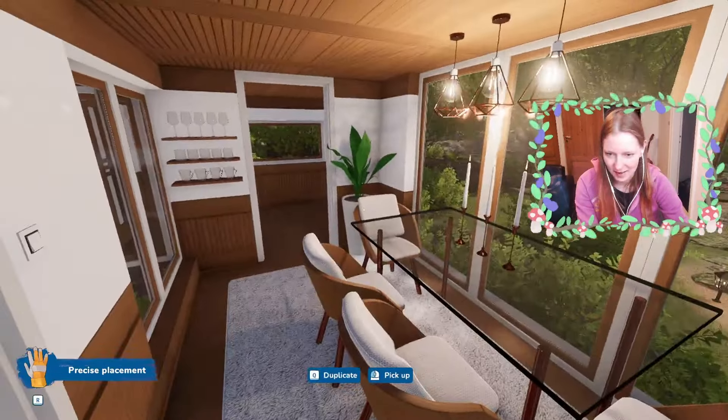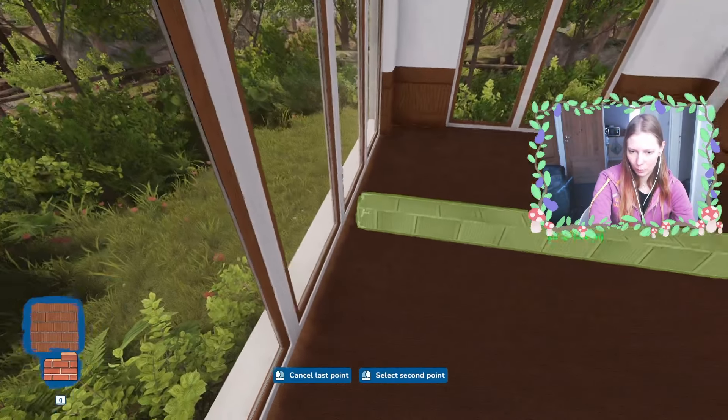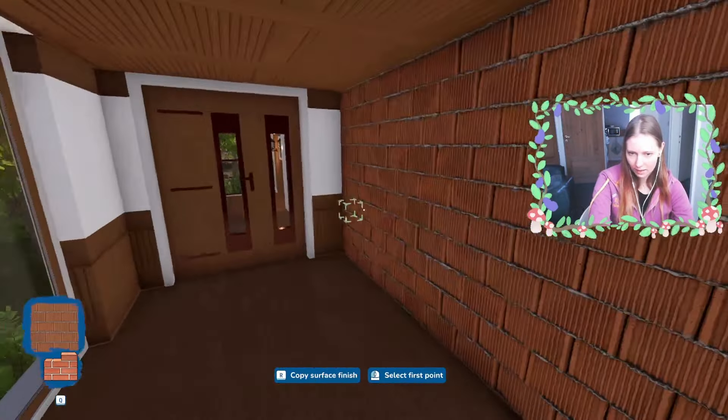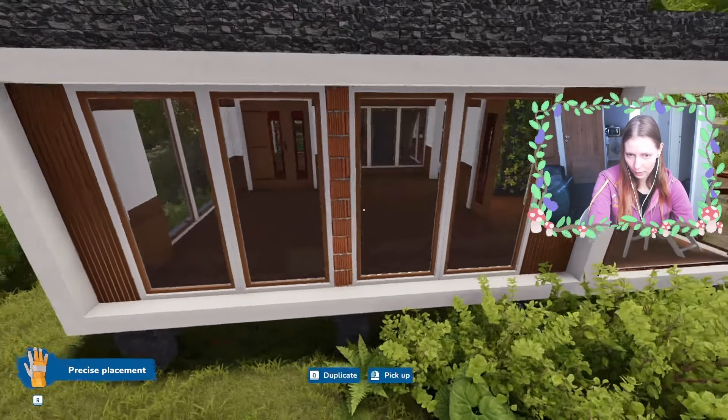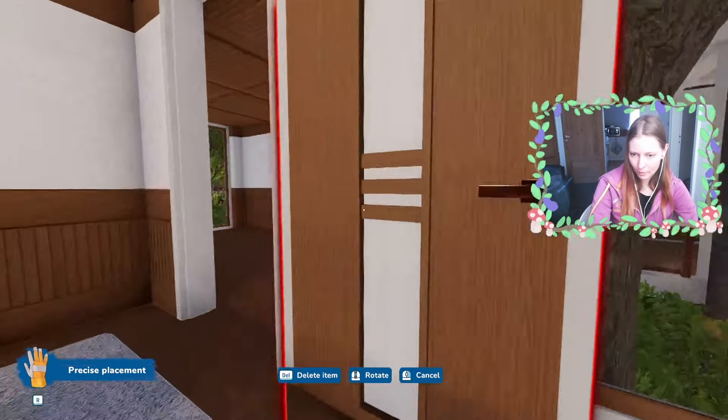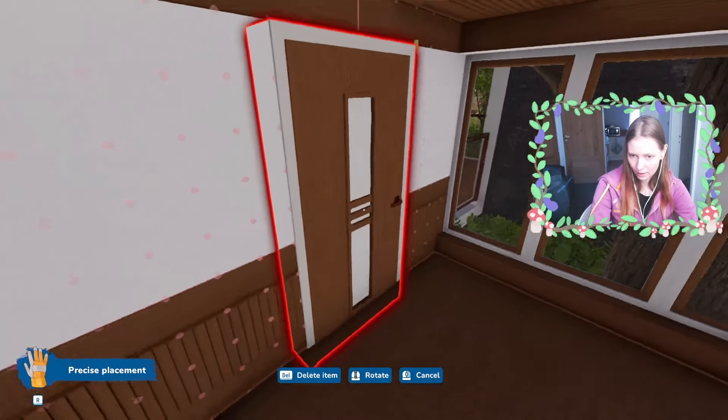I think this room is done. I forgot a bedroom! I think I need to build a wall right here — then this is gonna be a bedroom and this is gonna be a living room. I'll just move the windows a little bit. For the bedroom, I'll just use the same door I used in the bathroom. Let's move on to the kitchen.